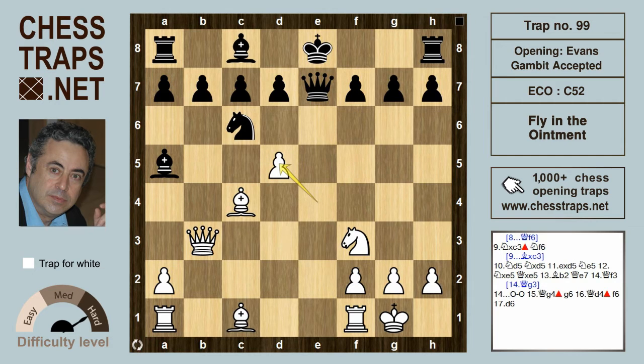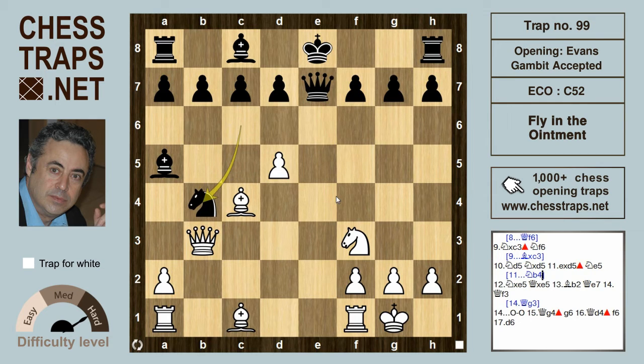Knight d5 is played anyway, and after takes and e-takes, we can see the e-file has been opened and will be put to good use by white. The knight on c6 is under fire and has to move. Not knight to b4, because that allows the immediate rook e1 on the e-file, as the knight on b4 blocks the bishop on a5.